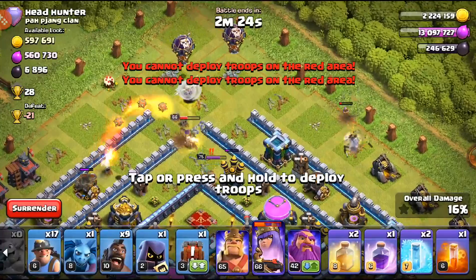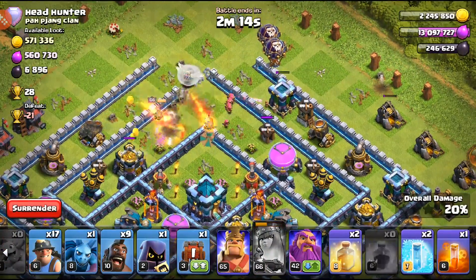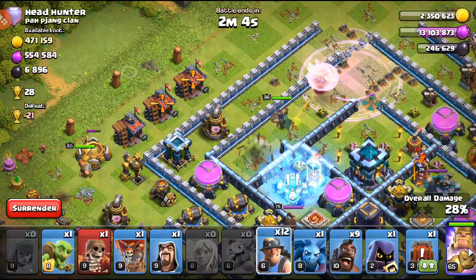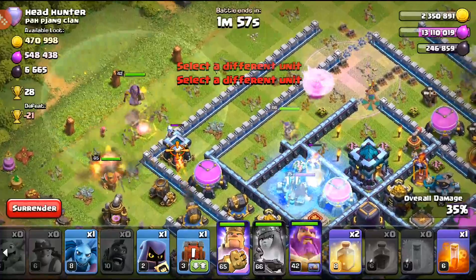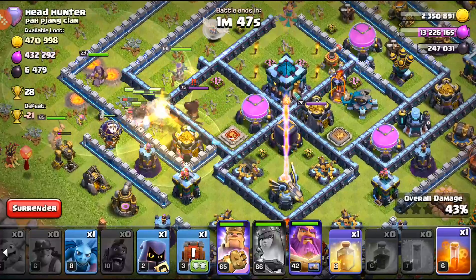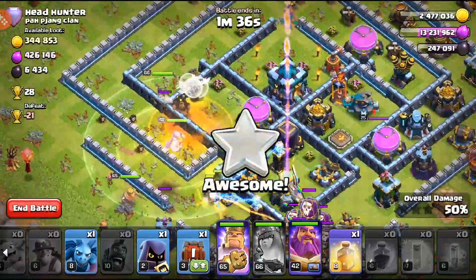We're going to drop a couple coconut loons — coconut loons are to look for Seeking Air Mines. The Queen had to use her ability. I'll drop another Warden Breaker in; I don't want the Queen going all the way into the middle of the base so I'll drop another Rage for her. I'll drop the King over here. I'll have to freeze that Scattershot — I don't think I'll be able to get a Warden Breaker in there. We'll start the hybrid now, freeze that Scattershot, send the King in, drop a Heal and a Poison on the King.